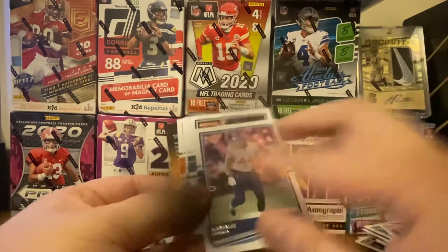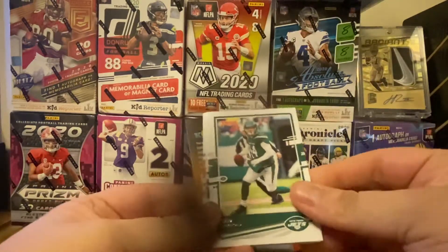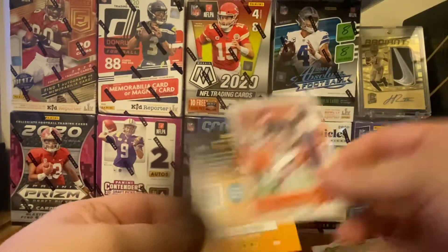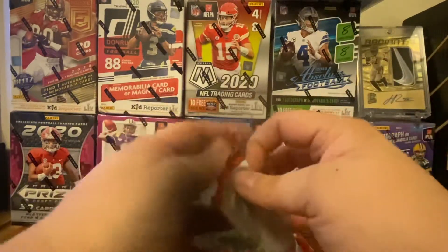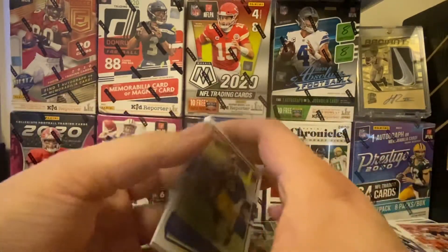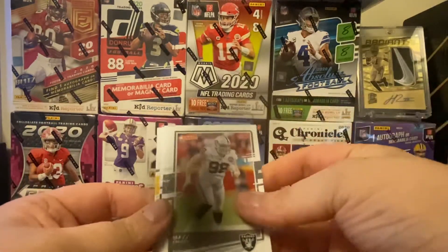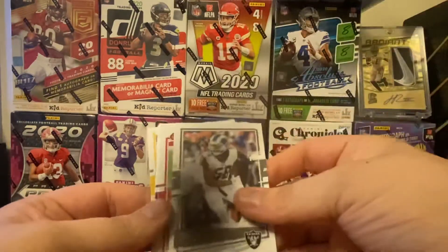I do not know how to say this guy's name — Kamali Coray, I don't know, I'll have to hear somebody say that. CJ Mosley, Sam Darnold, Jacob Hollister, Chris Carson, Taysom Hill, Logan Wilson from Wyoming. Nice — Ken Anderson. At the time I'm making this, there are about four retail sets out right now: Rookie and Stars, Illusions, Playoff, and Prism is there too. So there's about to be a ton of new boxes on the shelf.